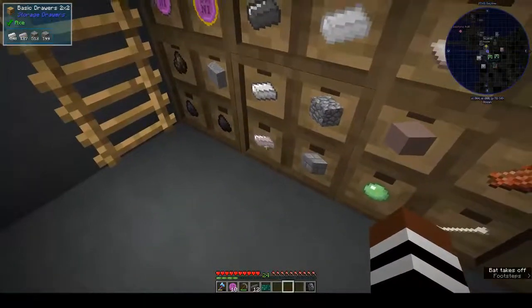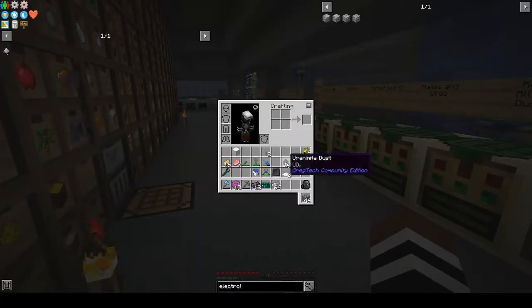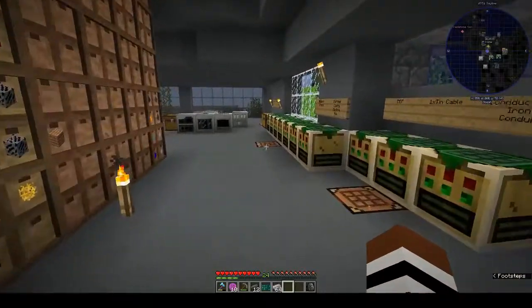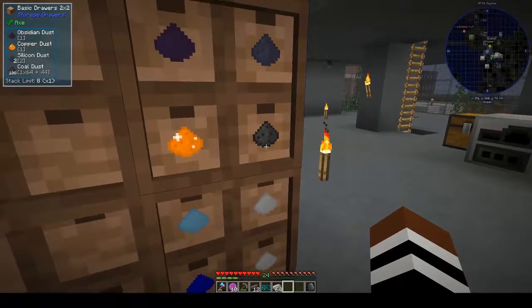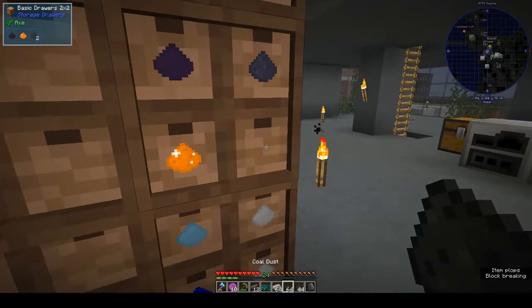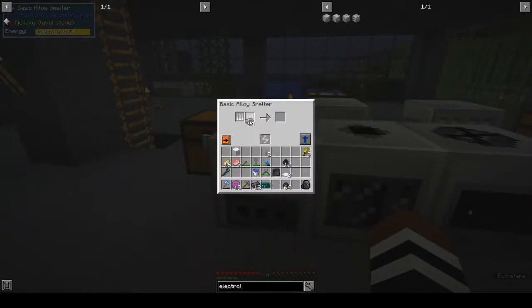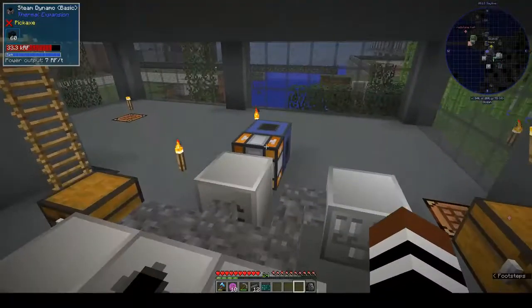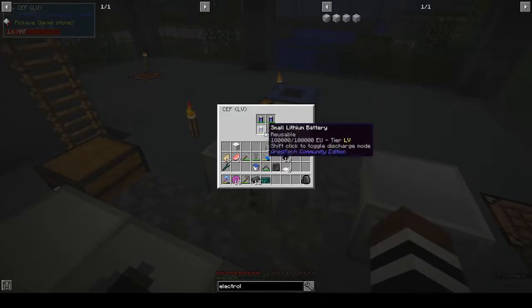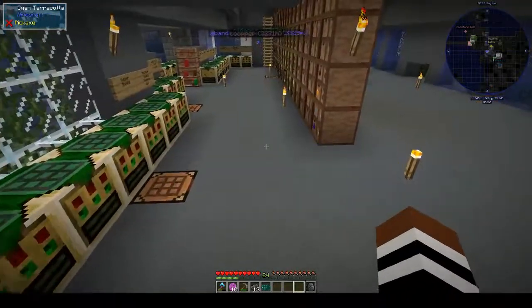We have enough wrought iron for a stack and we have coal dust. Putting them both into the alloy smelter to start making steel. The batteries are now fully charged, so the machine is running well.